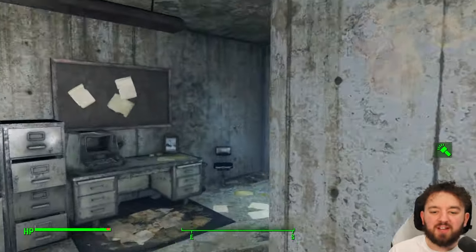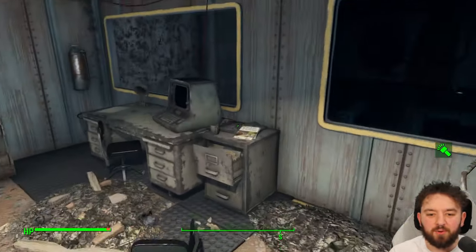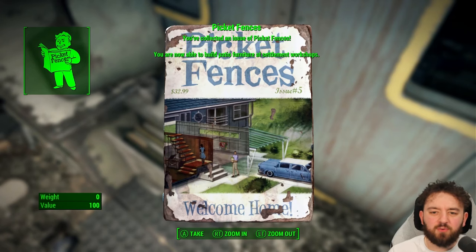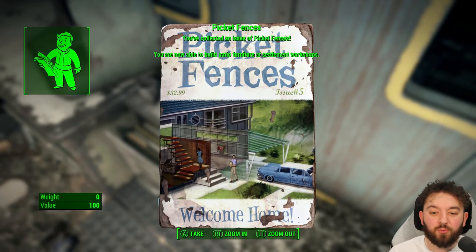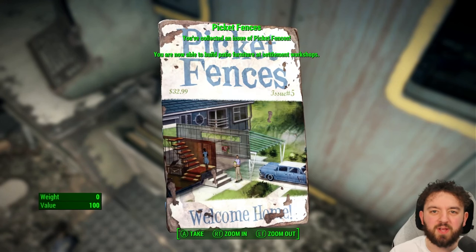If you would like to know what exactly this one gets you — well, if you want to do a cookout, then this is the book for you. It unlocks patio furniture as well as a grill. So get back to Sanctuary and get the barbie on, as they would say.